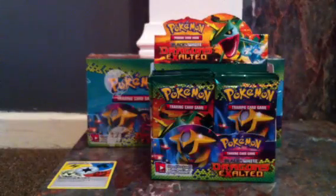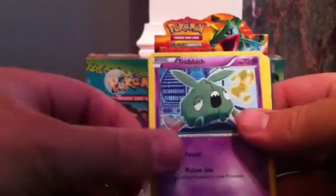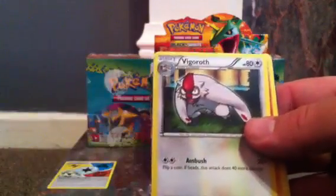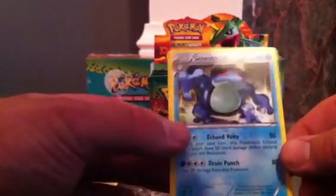Next we have Gyarados. I'll keep these to 10 minute videos, or as close to 10 minutes as I possibly can, so I'm going to try and get through the packs as quick as I can. After Giratina, just going a bit slower to show you the packs. Yamask, Nosepass, Trubbish, another Magmar — three packs, three Magmars. Aron, Figueroff, Sawk, Blend Energy. The reverse is a Trubbish and the rare is a Seismitoad.